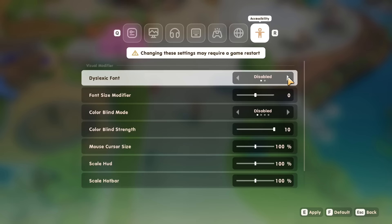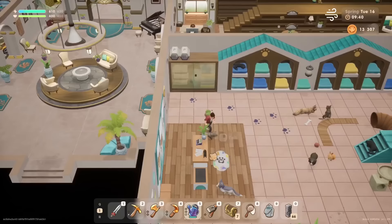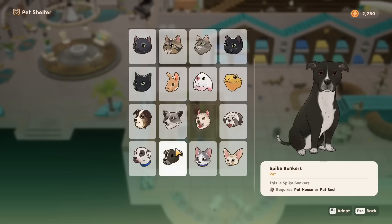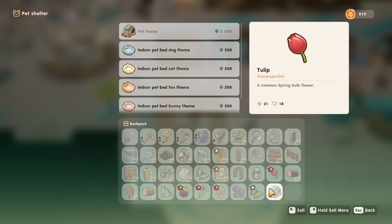They also added a wide range of accessibility features, such as dyslexic font, the option to change the font and cursor sizes, three different colorblind modes, and more. Another thing that wasn't there when I played Early Access is the addition of pets. There is a pretty good variety of animals that can be adopted, and they even took the time to draw portraits for them, which I think is amazing. There is a pet race during the Animal Festival, but other than that, the pet doesn't do much.